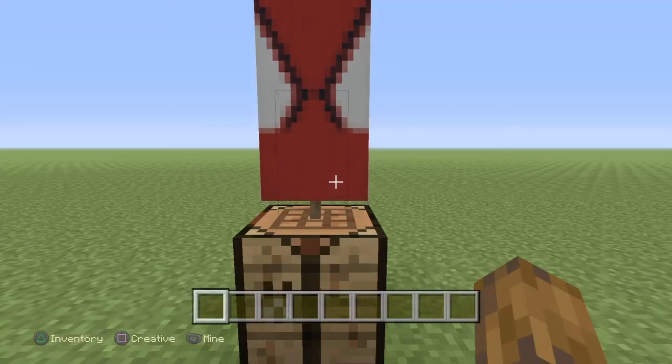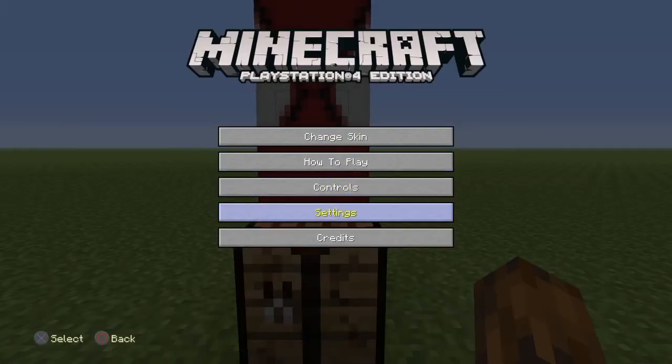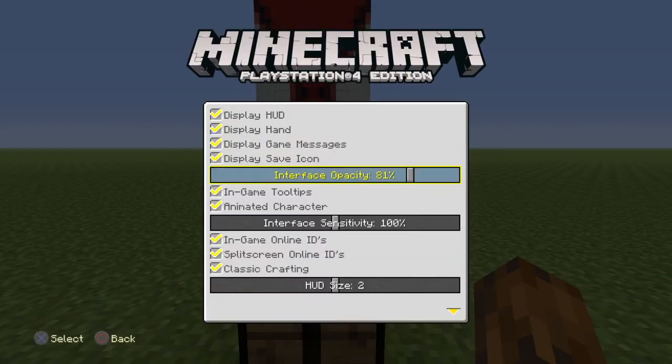So on PS4 you go Options, Help and Options, Settings, User Interface, and make sure Classic Crafting has that check by it.